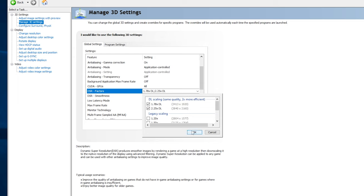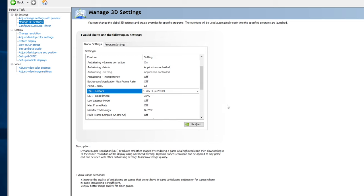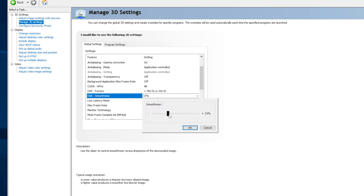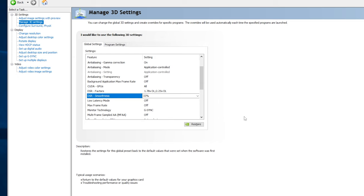Tick both of those and click OK. The screen will go crazy for a while — don't worry, it'll eventually normalize. Once it's settled, go to 'DSR Smoothness' and leave it at 33. If you find the image too sharp in Escape from Tarkov, drop it down to 50 or even 66 — the higher you move the bar, the more blurry the image gets. Even if you're a streamer, try it at 33 first and just add more sharpness as needed. DLDSR's anti-aliasing method handles it quite well.